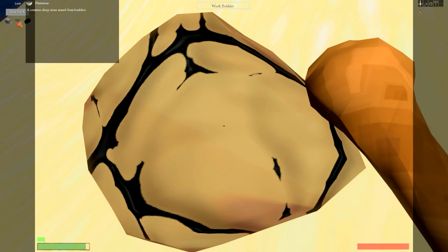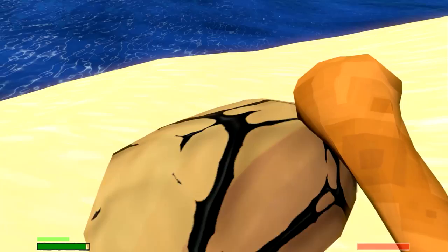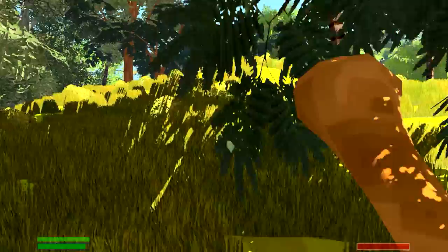Alright, so we got some coal, we got some flintstone out of this one — two of them actually — and another block of stone. We'll take all that. You can see the boulder looks like it's still there, like I should still be able to harvest it, but I can't hit it — it'll disappear here in a couple of seconds. There we go. Poof. It's gone.